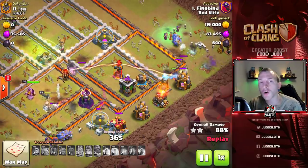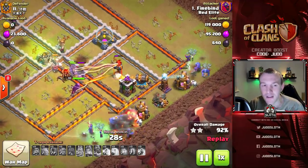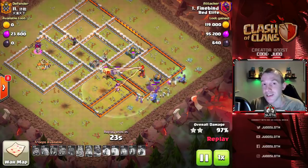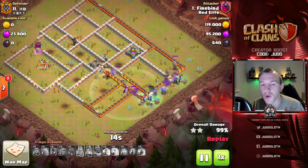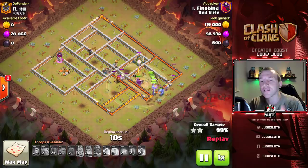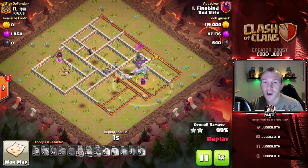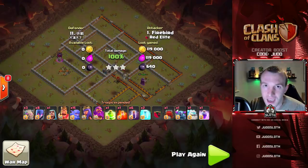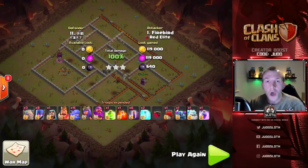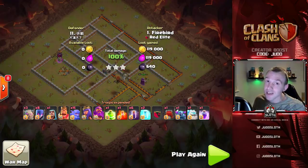Unlike the first attack, in the second one the multi and wizard tower were out of range, so two freeze spells had to be used. Unfortunately due to the pathing of the bats, they didn't get the multi down - it shredded them - but they took out enough of the base to protect the bowlers and witches, and with only one multi inferno the base goes down relatively comfortably. I'm relatively confident this would have been a three-star anyways. The drag bat attack is another variation you can use when you have single target infernos - I'll link that video. That wraps it up, hope you enjoyed it, be sure to leave a like, and until next time peace out.